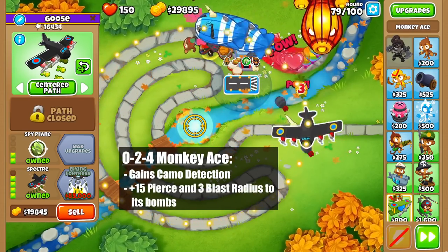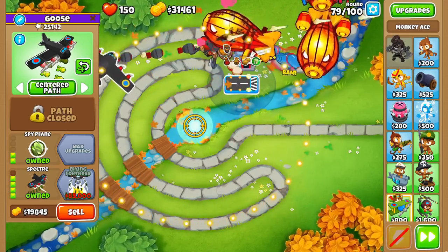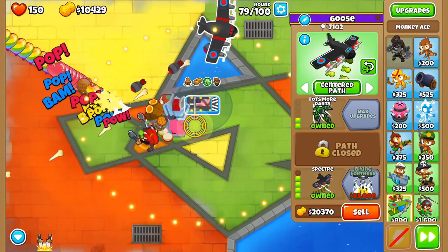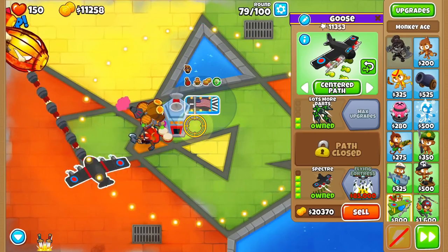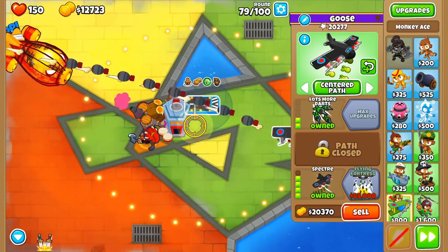Ever since the buff to Exploding Pineapples, there has been some talk about which crosspath is better, but there is an easy way to think about this. Would you rather have plus 50% pierce on every other attack, or plus 33% attack speed on every attack? When you look at it this way, the top crosspath is clearly the way to go, as attack speed is always useful but pierce is situational.